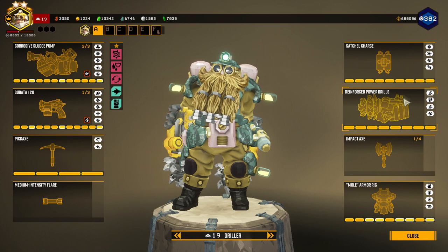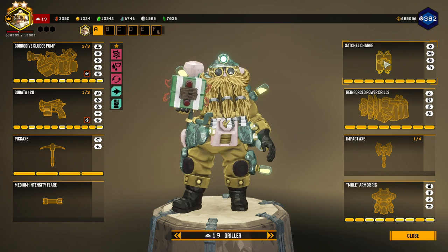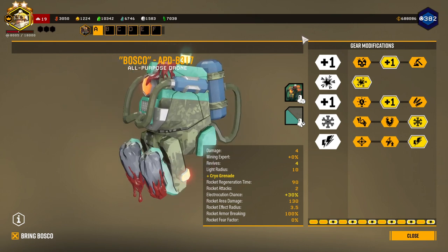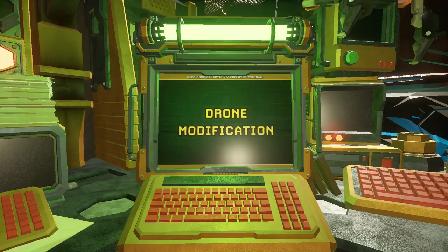For our axes it's gonna be impact axes, drills are built for drilling, satchel charges are built for killing. My Bosco is all revives, cryo grenades, and electric bullets.